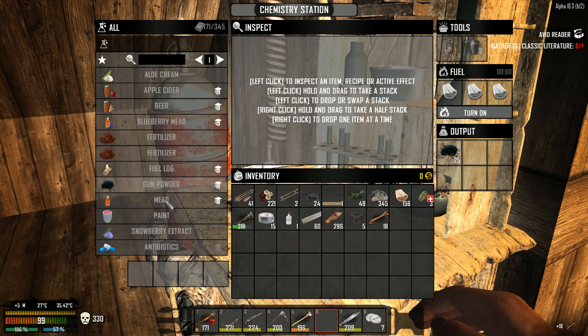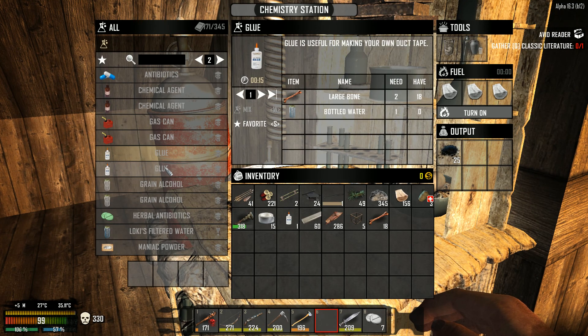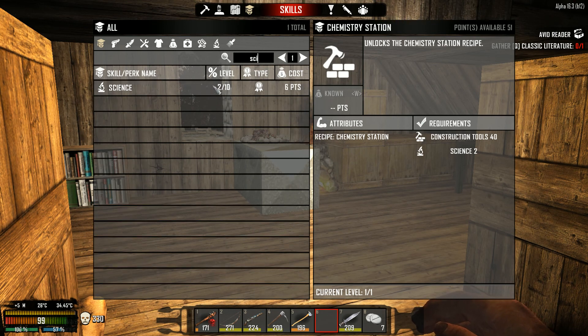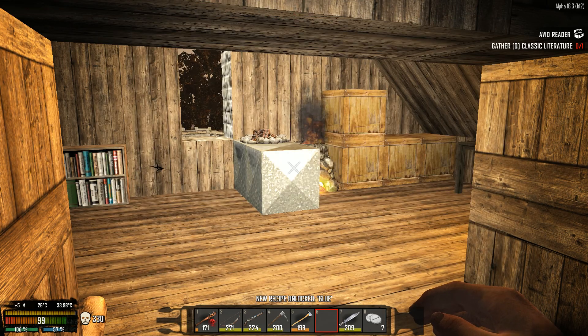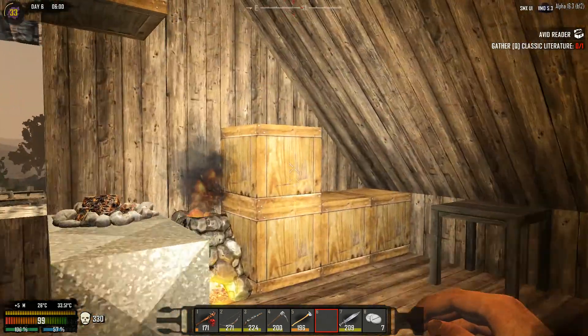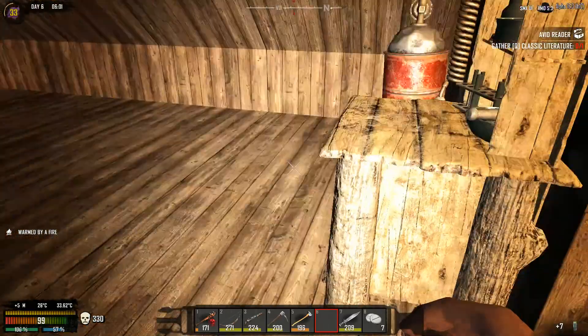Let me double-check the glue recipe - that's in the Science skill. Six points, okay fair enough - now the glue is unlocked, that's awesome. Let's make it using bottled water. The gunpowder is done as well.